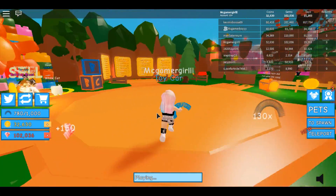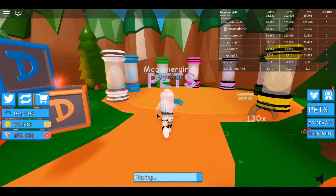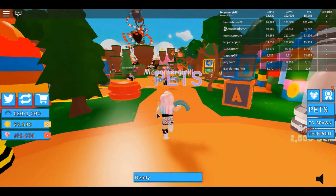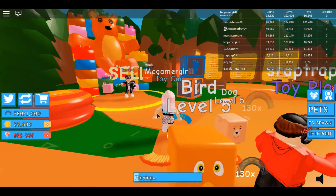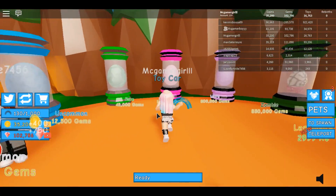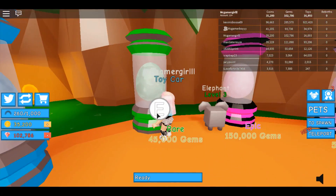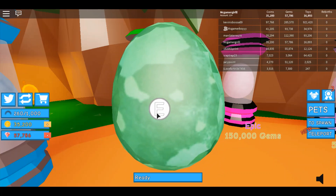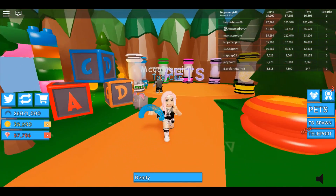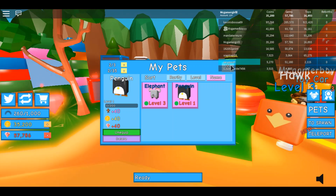I'm going to buy the rare one again. Hopefully I don't get another elephant. I'm buying the legendary - which one? You're buying the epic one? The ultra is 5,000 gems. Oh, you're going to buy the pink one. The pink one is the epic one - it's only 150 gems. I'm going to buy the rare one which is 45 gems. I got a penguin! That's so cute, look at my penguin! I'm actually in love with this penguin.